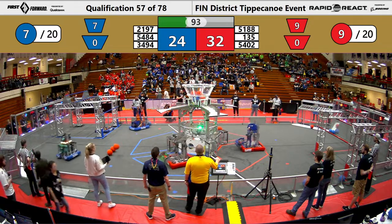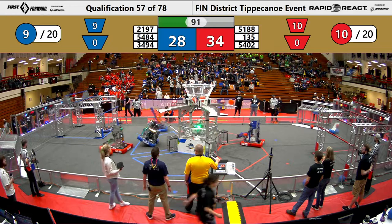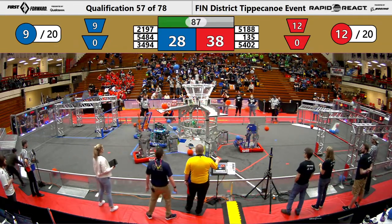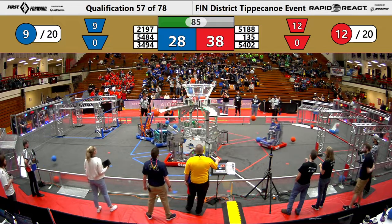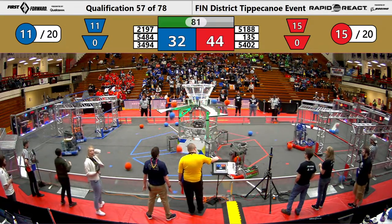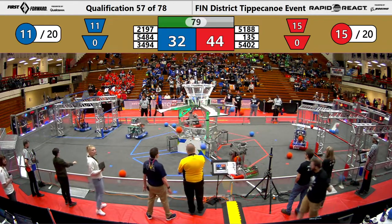Wolfpack getting two more blue cargo into the upper hub. Meanwhile, Red Alliance works together to get three red cargo into the upper hub. These robots are just cranking it out — we're getting several more into the upper hub. They are working on getting their cargo goals.